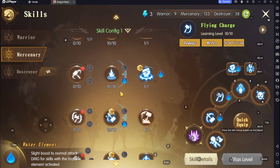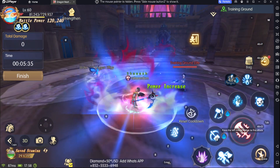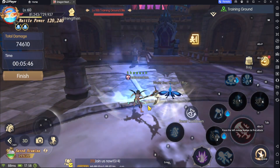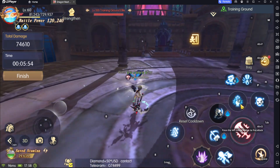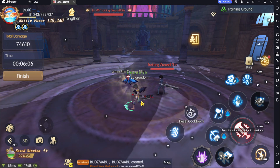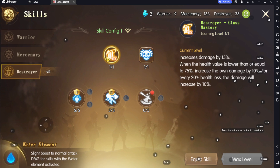Let me equip this to show you something. Because you don't have immunity anymore — see, no more shield, the shields are gone. No more immunity when your HP is low. While you're casting these very slow skills, you are very open to lots of attacks from players. You will get wrecked very hard. This is a heavy nerf for water destroyer — they are trash now.